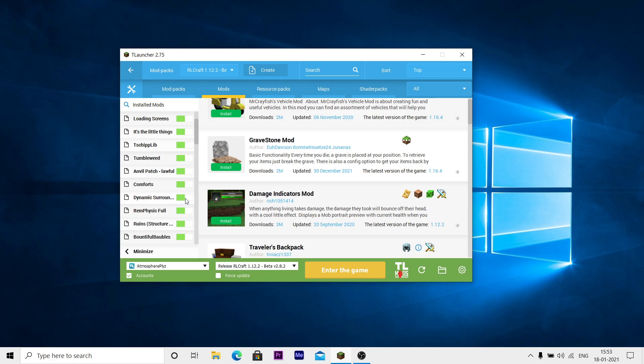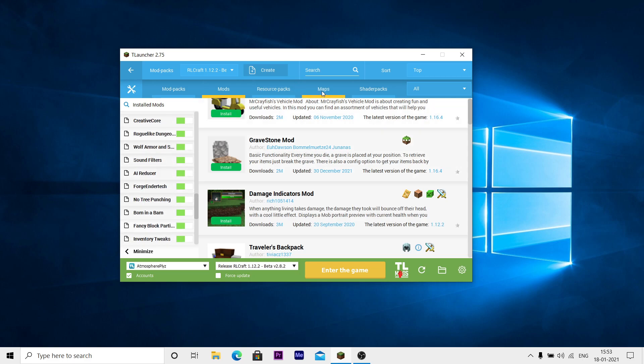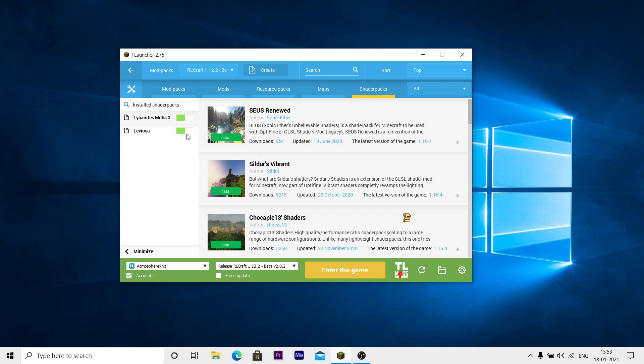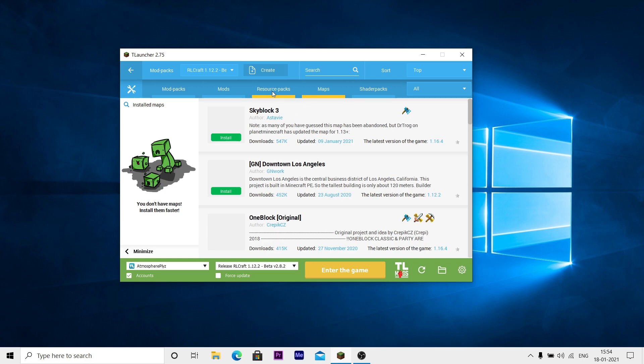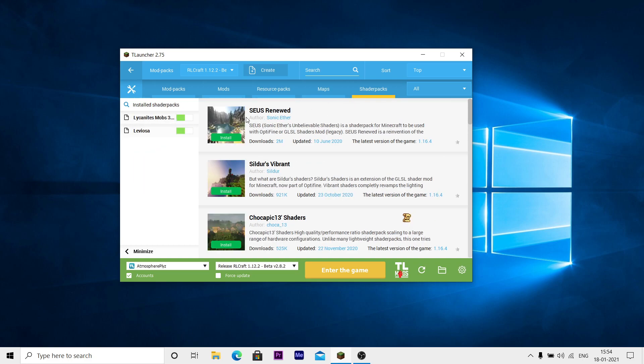You need to disable Dynamic Surroundings and Item Physical as well. Then you need to go to shader packs and unselect these two options here, and unselect these two.